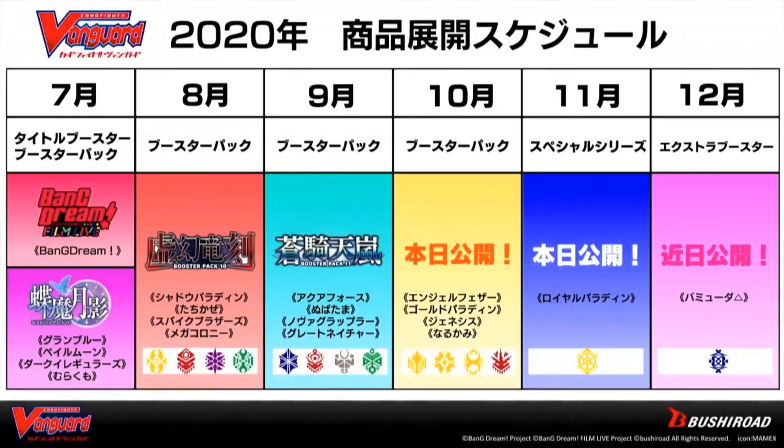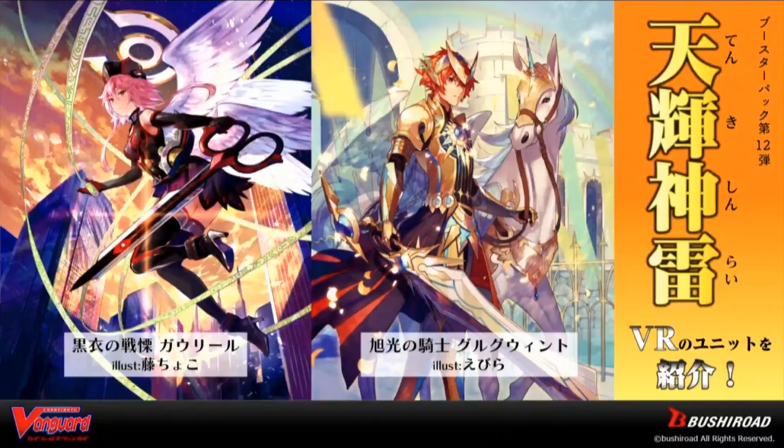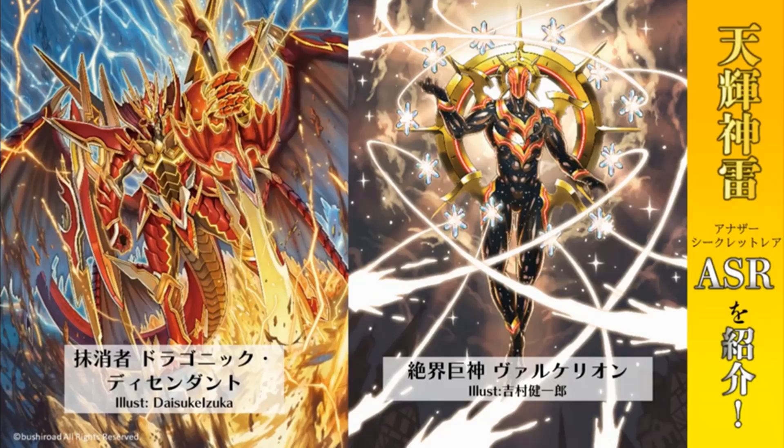And then for the product release, in October we got Glitter Divine Thunder, which includes Angel Feathers, Gold Paladins, Genesis, and Narukami. Along with the cover card Garvio, which is a strange choice, with the VRs being Gerguet for Gold Paladins. For Genesis we got 2 VRs: Holy Heavenly Dragon Isosinus Dragon, along with Fenrir — obviously one of them is for Valkyrian. And then we got a new Dragonic Vanquisher, Dragonic Vanquisher Full Bronto for Narukami, which will also have Nocio and Dragonic Descendant in this set, with Descendant and Valkyrian as the ASRs.